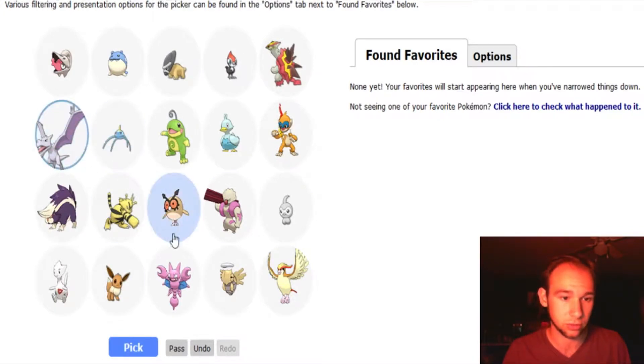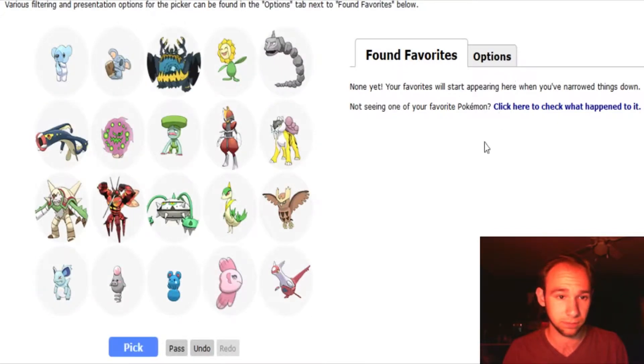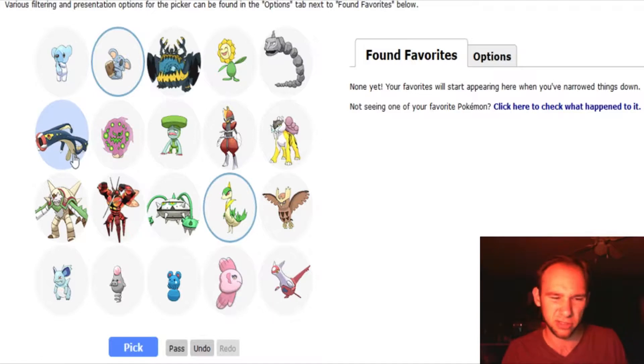Aerodactyl's really cool. I love Togetic. And Turtonator — I actually really like Turtonator, which makes me really glad that I got Sun instead of Moon. Comfey's really cute. I'd go with Sawsbuck as well. But yeah, I'm not going to pick three for this time. Electross is kind of cool I guess, but meh.